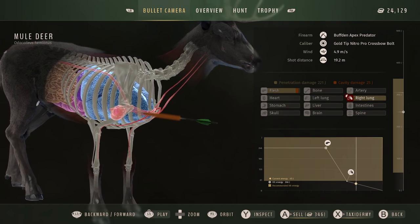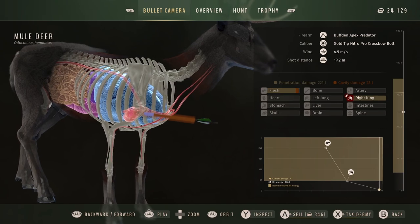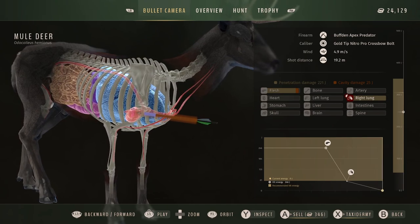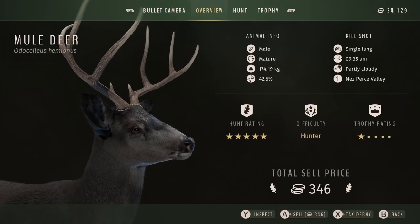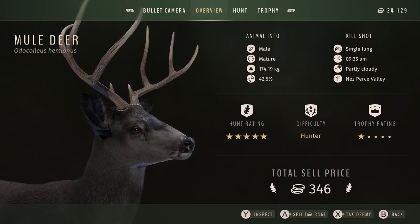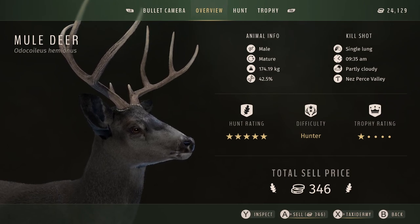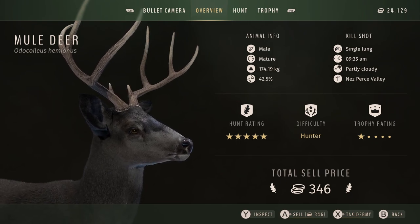I would have liked to get the first melanistic with the crossbow too, but because there were so many high fitness bucks in that herd they would all try to come in when I called, making it extremely difficult. Looking at the genetics, this second buck showed 42.5% — like I said he was never going to get particularly big. But he's still an absolutely gorgeous buck and I'm thrilled to add him to the trophy lodge alongside the other two melanistics.